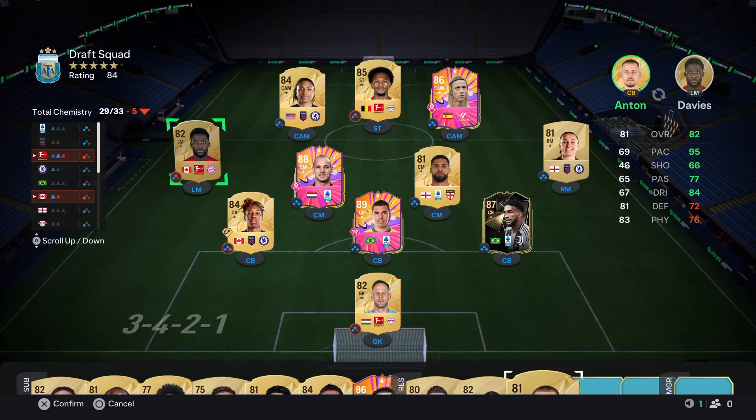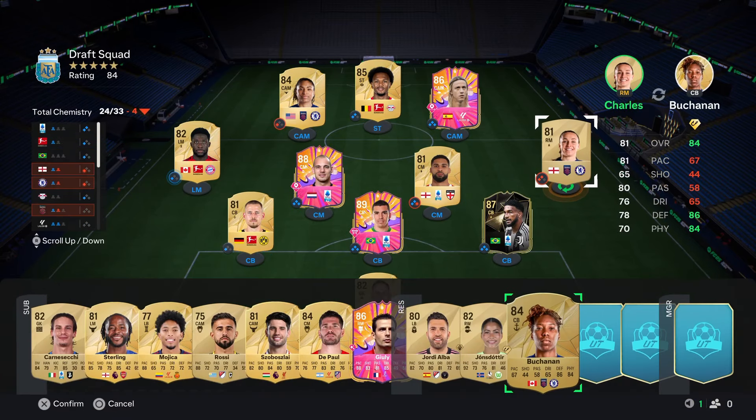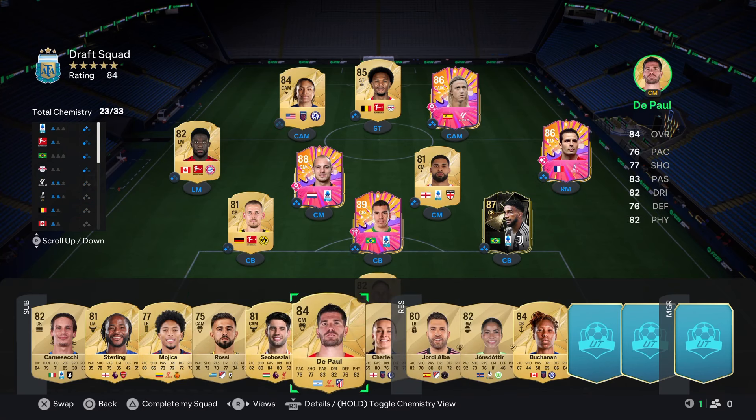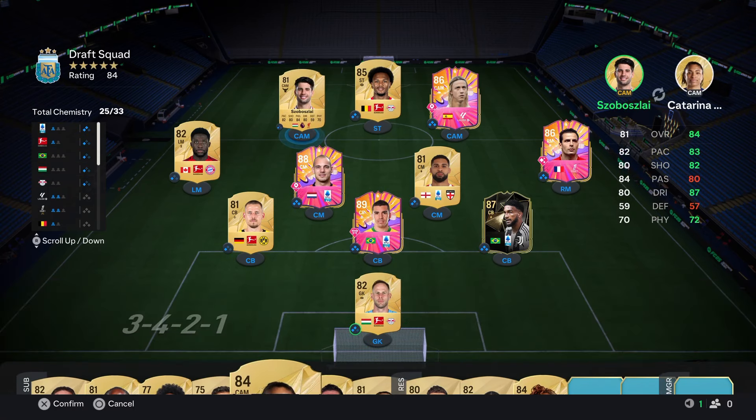I think it's going to be Anton just because our defense has been so bad recently. I'll put Julie back in the team - we lose chem but we'll also play a Zobushi line maybe - plus two doing that.